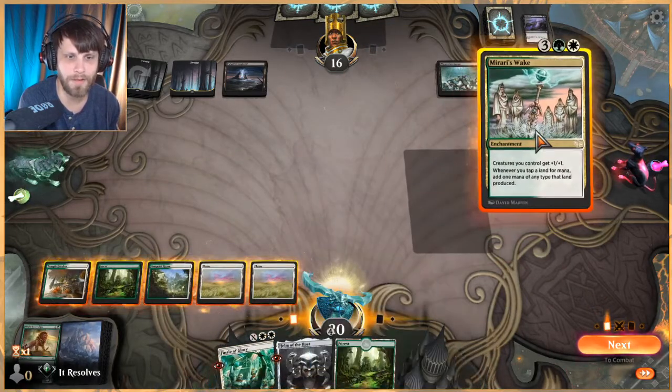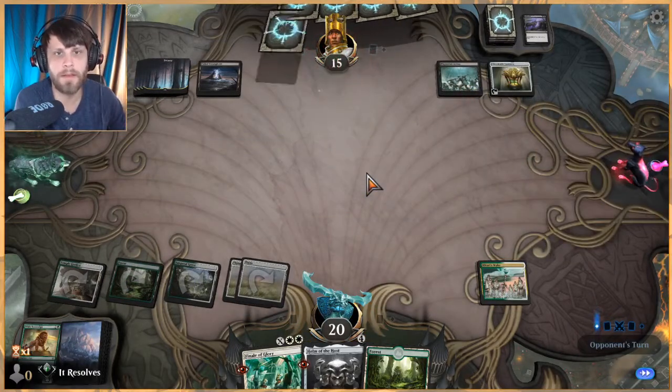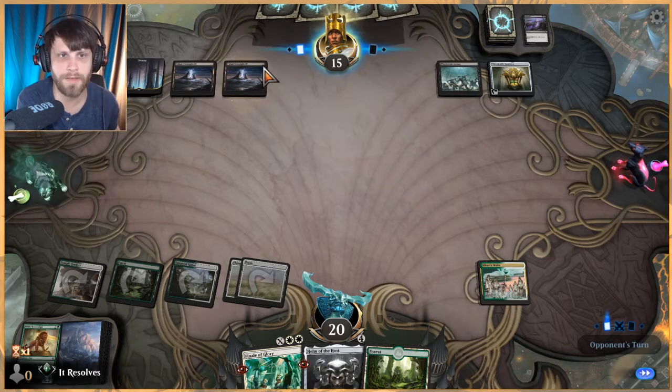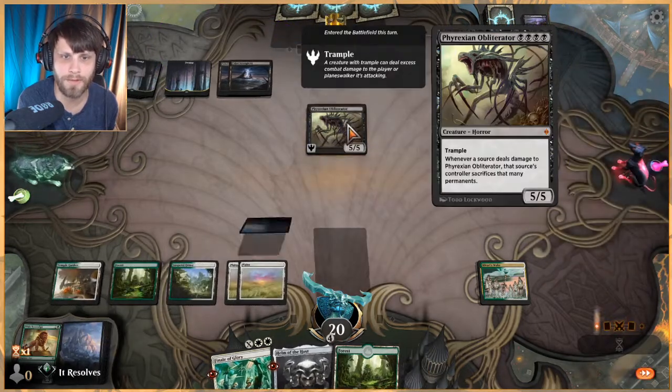Mirari's Wake, let's do it. The good news is they're killing themselves slightly. The bad news is that probably means they have the ease of use to just kill us anyway. Oh — that's good though.